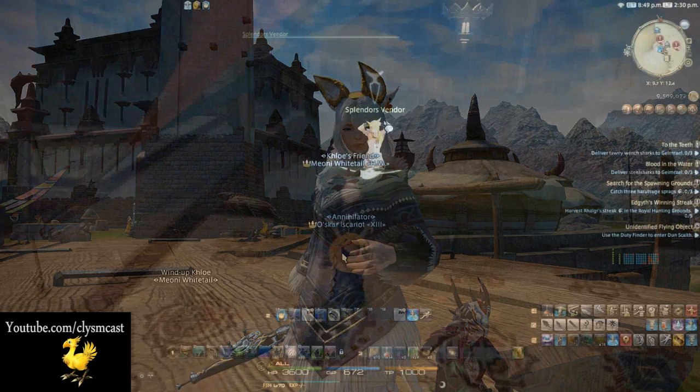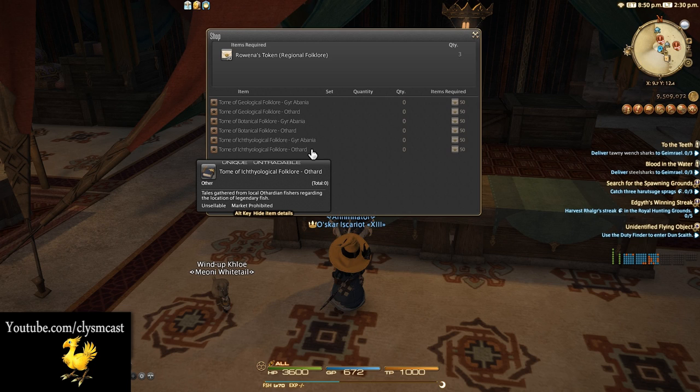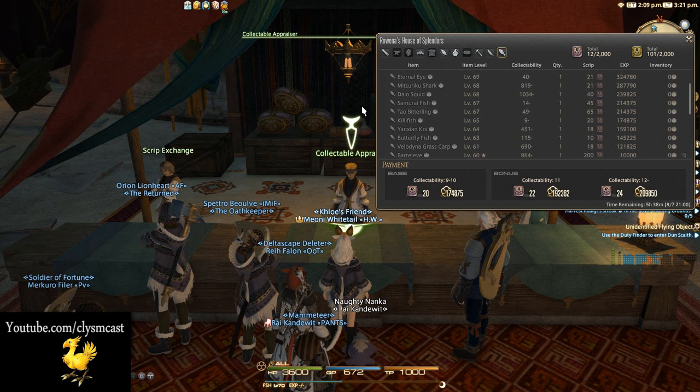You'll need a level 70 Fisher class — that's step 1. Step 2 is you will need to have the Offard Folklore book unlocked and used. So let's cover that step 2 for a moment.